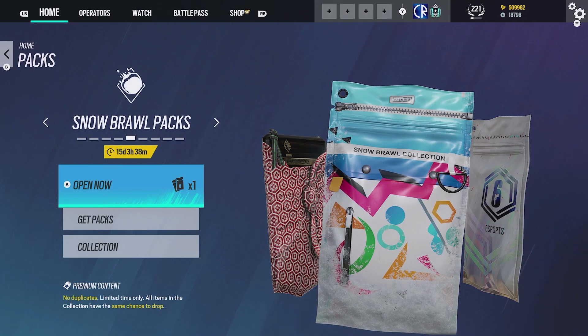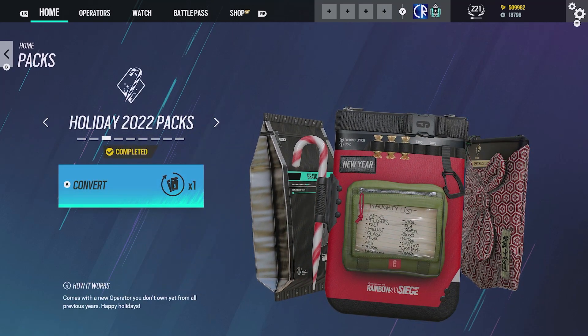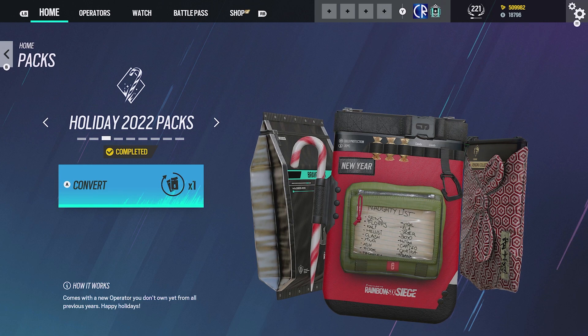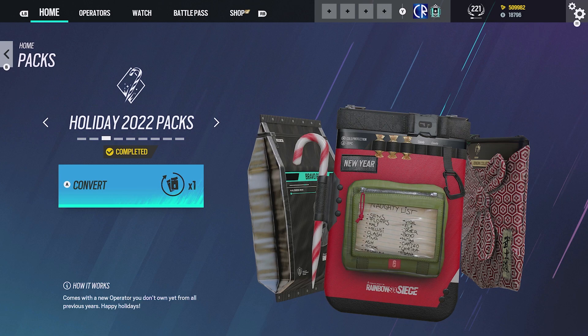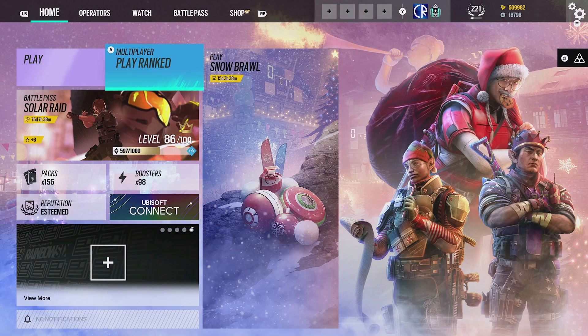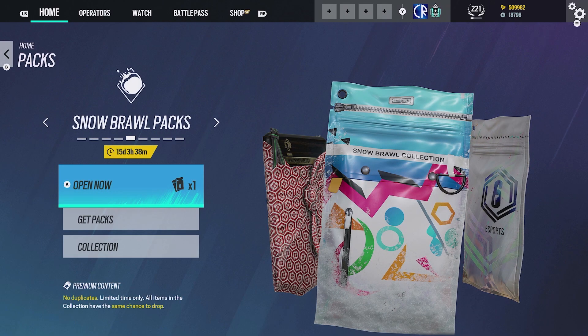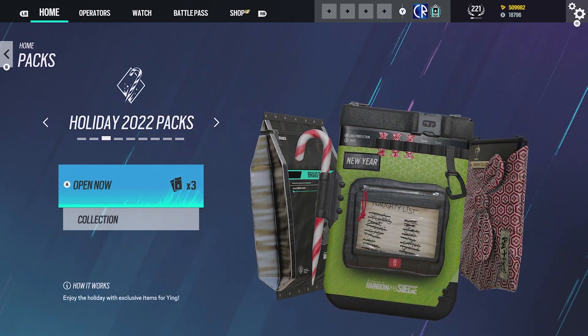You'll notice in here we have a new pack — the Holiday 2022 Pack. Now we can do a conversion because I've got all the operators, otherwise you would get a free operator. So if you want to get what you get from the conversion, make sure you have all the operators unlocked. So we've got our pack here and all you have to do is just log in and you'll be able to get this pack. It should be available for quite a while as well. So now that we've converted that, we've got another pack.